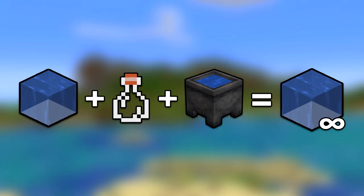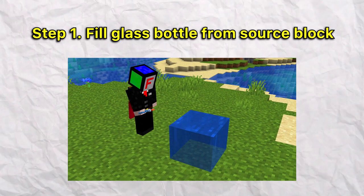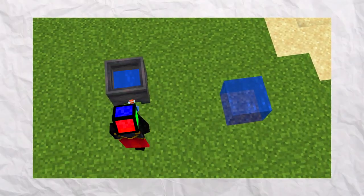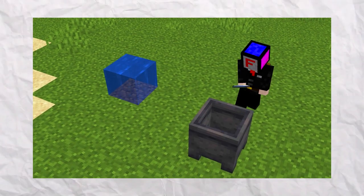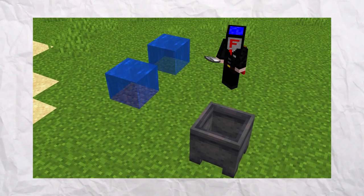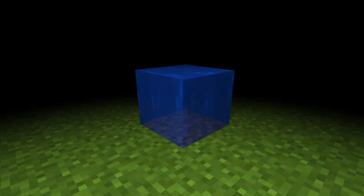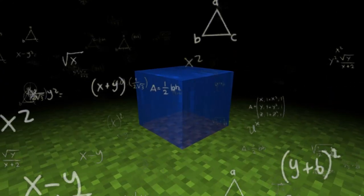There is actually another way to generate infinite water, and that's by using a block of water, a glass bottle, and a cauldron. First, you fill up your bottle from the water source block. Then, you empty the water bottle into a cauldron. Repeat these steps two more times and you will have a full cauldron. You can then take the water out of the cauldron and place it down — congratulations, you just made a block of water. By this point, you already understand that Minecraft water has some strange gameplay mechanics, but we're not done yet.